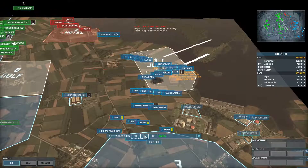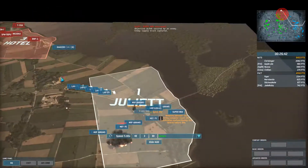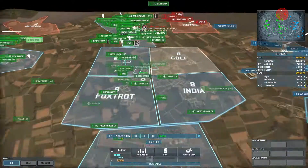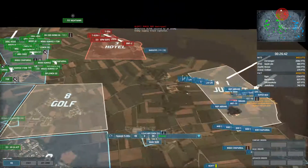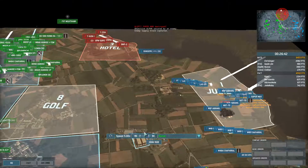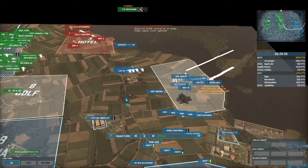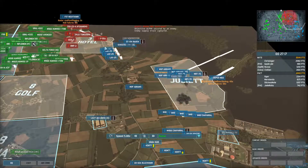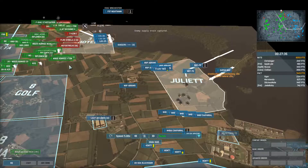And there you go — that's how Juliet is cleared. I take a look around the map and my allies have complete map control; they've already swept into Delta. So I tell my LAVs to move fast, send a tank over to clear up the woods, and bring in the Raven and the Nighthawk — the rest is history.